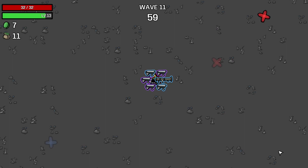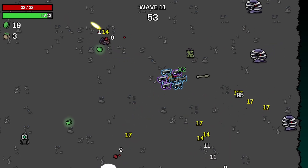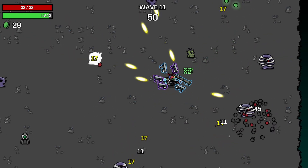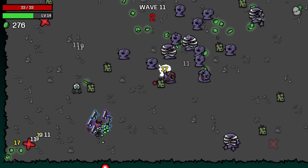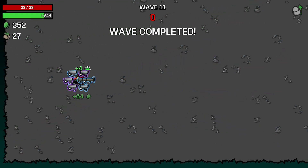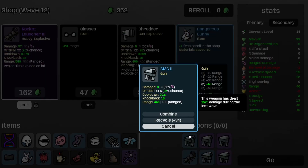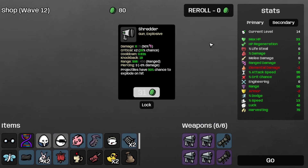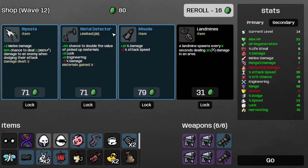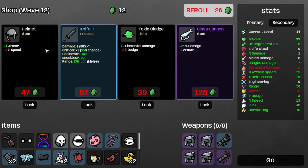Welcome to wave 11. Hopefully those rocket launchers can carry us to wave 20 and the victory screen — I don't want to see the defeat screen today. And at least we should be completing wave 11 like so. That's wave 11 completed. Let's take the range damage again, which is now 7. Take the rocket launcher 3, dangerous bunny, and the glasses. Reroll, take the landmines, reroll, and now I'm broke.